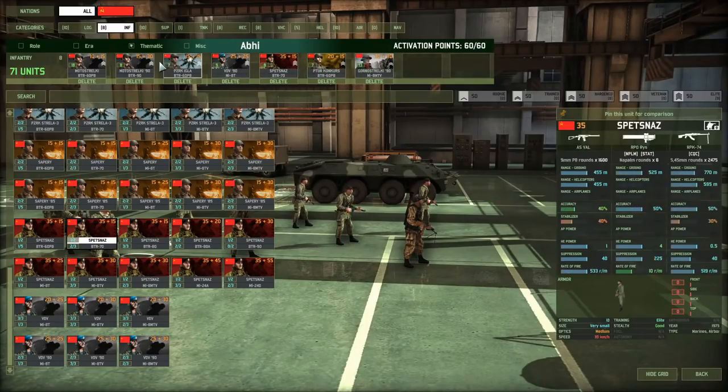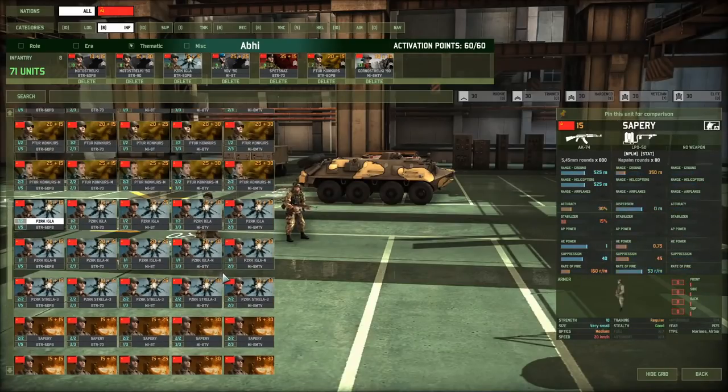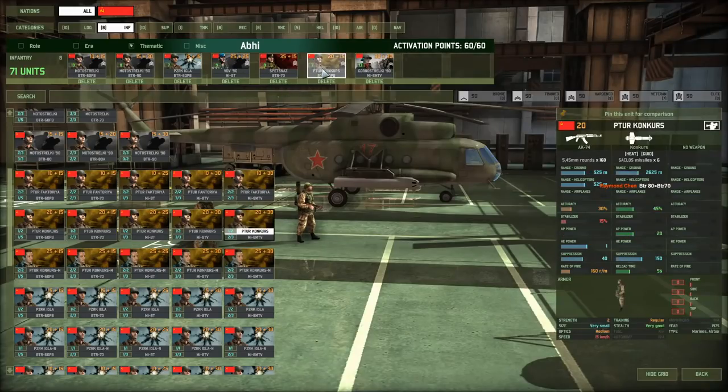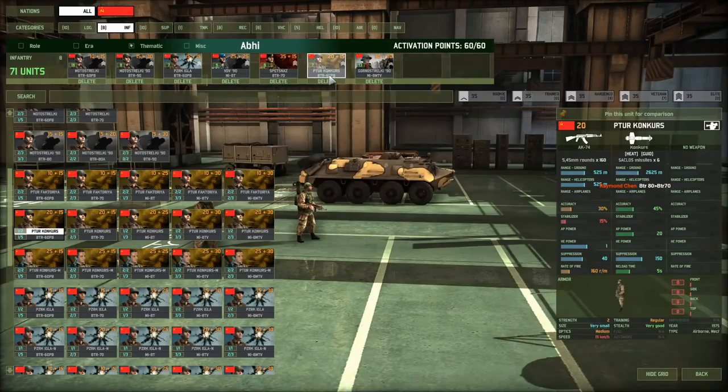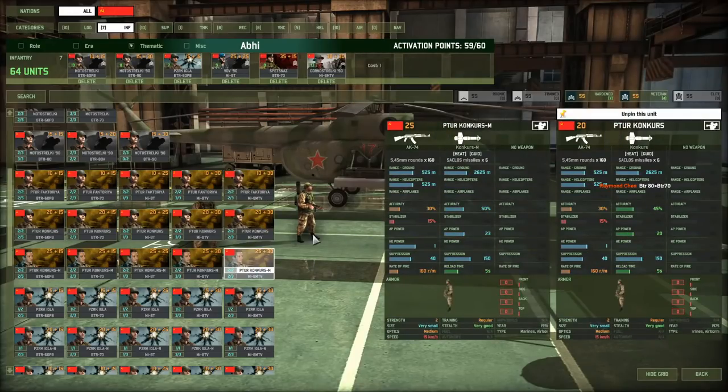And then you've got some Igla. Where's your HGM group? Where are your Conquerors? You've got the old Conquerors — no, we're not doing that. The Conquerors versus the Conquerors M are substantially different. You've got 23 AP versus 20. But beyond that, you've got a bit more accuracy. This 3 points of AP is going to be the difference between doing damage to something and not doing damage to something.